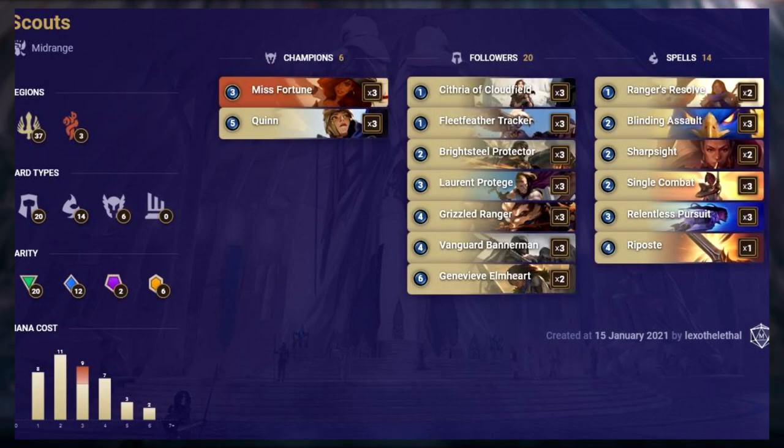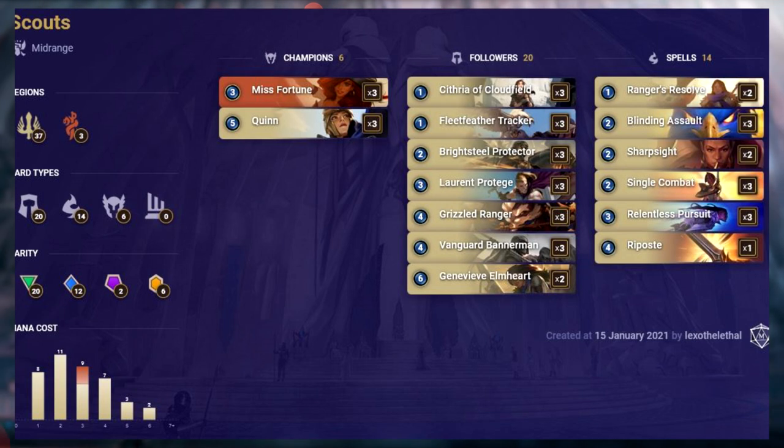Scouts has been a staple since the release of Bilgewater, defining what the aggro strategy to beat is. This deck has an incredible curve, benefiting from all the great units coming from Demacia. It's basically Mono Demacia featuring three copies of Misfortune. The playstyle hasn't changed much but seems to have success due to midrange doing well in the current meta. Scouts still holds its own with all the new Rising archetypes, and it feels like it's been around forever.